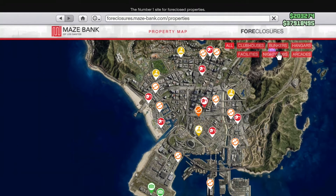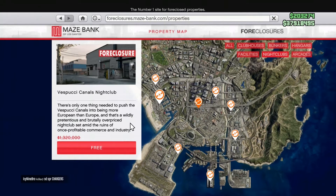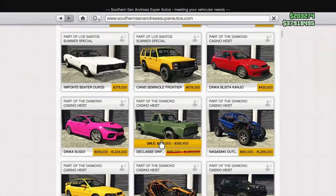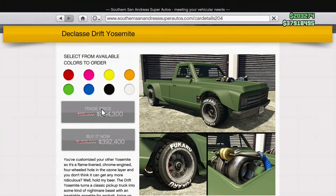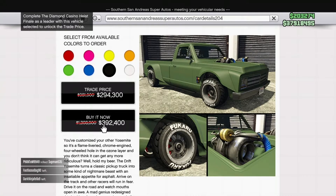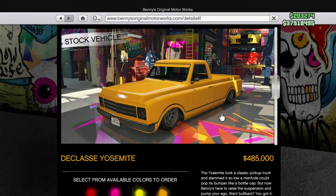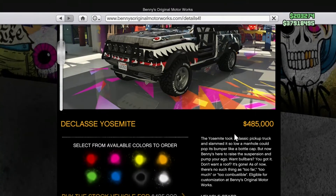The nightclub at Vespucci Beach is the free one — it's normally $1.3 million and it's completely free. It will help you get passive income, so that's definitely something to do if you can. The Declasse Drift Yosemite is on sale for $392,000 if you don't have the trade price unlocked, which is still a pretty good deal — about 80% off. The Yosemite Rancher is a Benny's car, so you'll need to buy it and then the conversion, which is what is 80% off. It's a truck you can customize from a street vehicle to an off-road one.